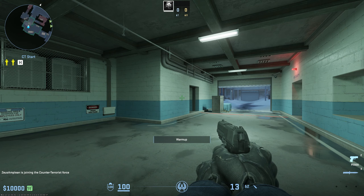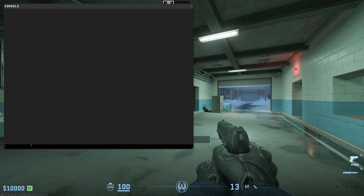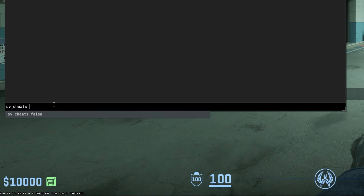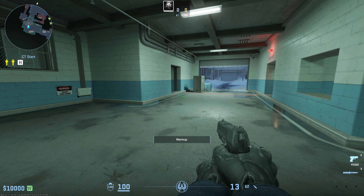Once the game is loaded, access the command console by pressing the tilde key. Enter the following commands: sv_cheats 1 and sv_mp_drop_knife_enable 1. Then drop your current knife on the ground with the default key G, which is the same key you use to drop other items.